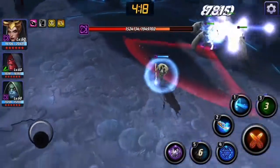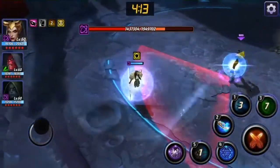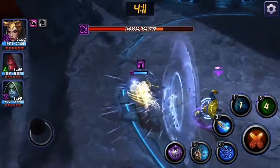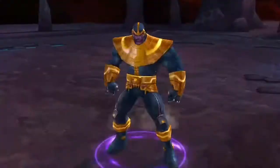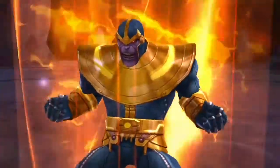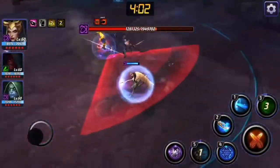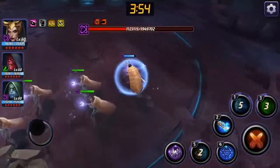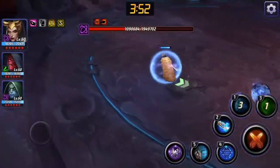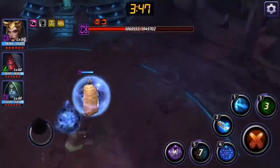Even if he gets you style debuffed and stunned, you're going to be good by the time he comes to get you. As you can see, I'm purposely letting him get me and by the time he gets there to do any kind of damage I already have my shield back up. But yeah guys, as you can see this is super super easy and yeah, foolproof to an extent.